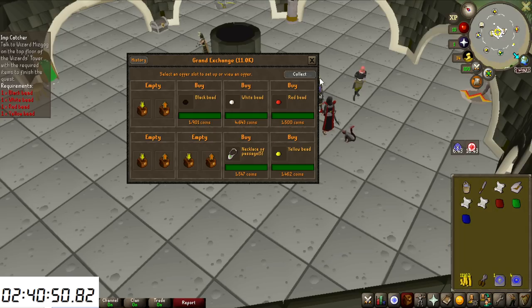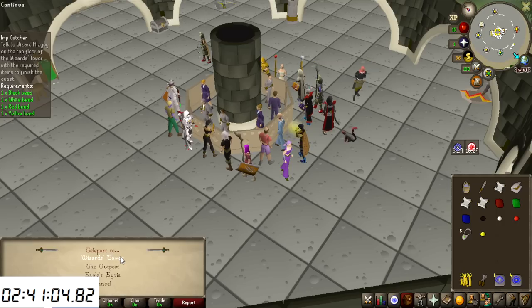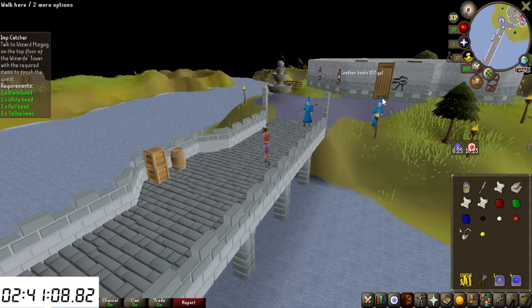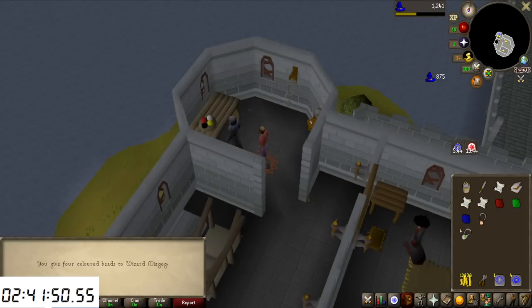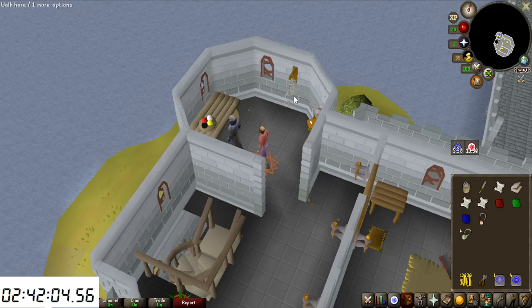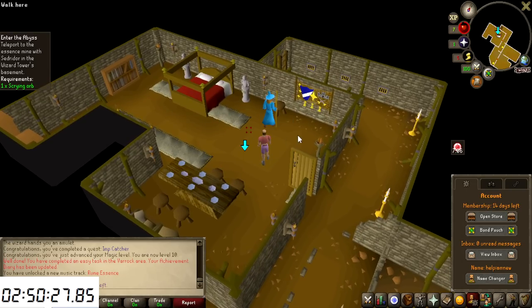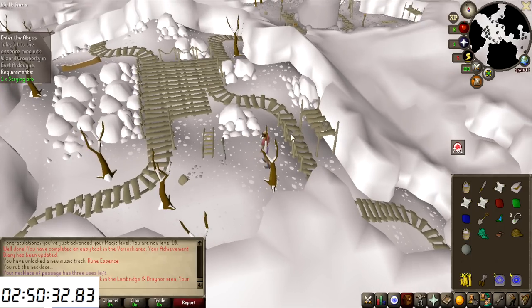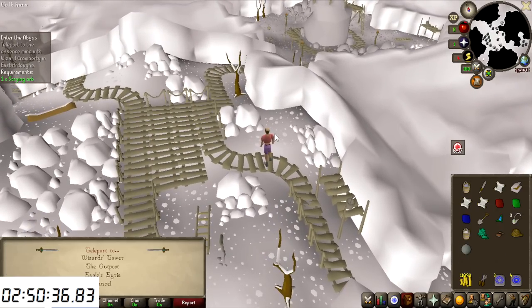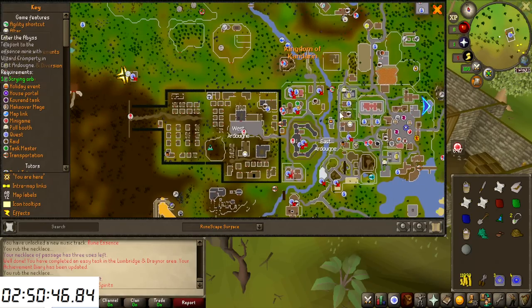I saved the money from Daddy's Home to buy all the items for Imp Catcher. The white bead is vastly more expensive than everything else, but I also bought a Necklace of Passage, because for Imp Catcher you can teleport right to the Wizards' Tower with it — most people don't even know this item exists. After completing that, we're working on Into the Abyss. The Necklace of Passage also teleports to the Outpost very close to Ardougne, which I need for this quest. We're now at 9 Runecrafting.